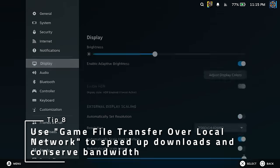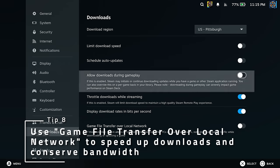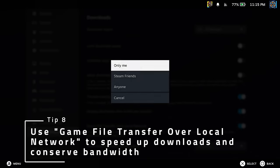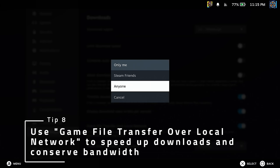If you have a computer locally with a game already installed, your Deck can install the same game super quickly by downloading the files from there instead of downloading it from the internet again. Just make sure that you have Game File Transfer Over Local Network enabled on both Deck and PC in the download options, and it should work automatically.